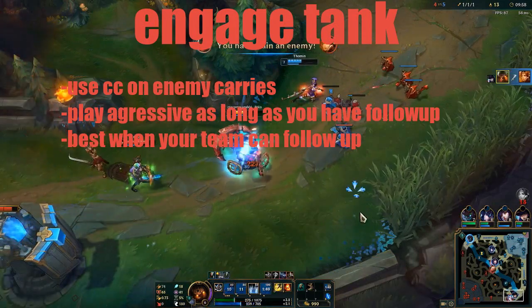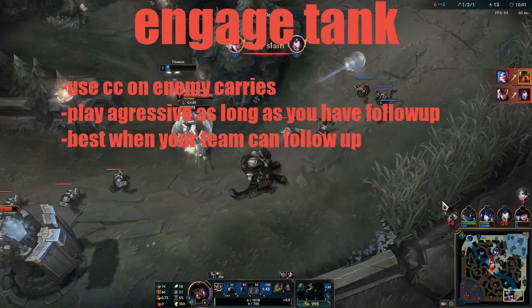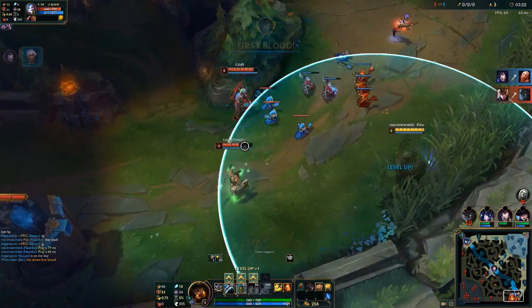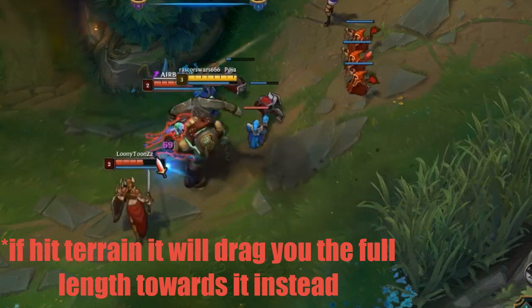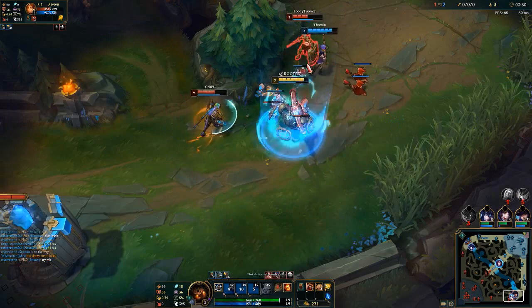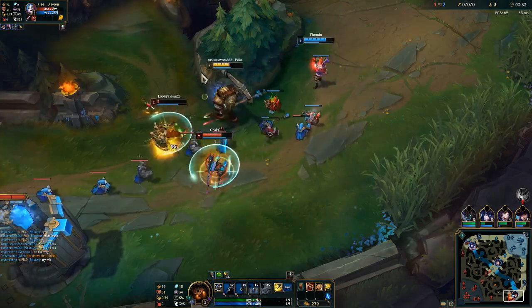It's basically the opposite — you dive in with whoever can follow you and CC the carries. This strategy usually works best when you have a team that can follow up. In lane phase, you want to play passive until you get a good opportunity to hit Q, which is a skillshot that, once it hits an enemy champion, drags you towards them making you meet at a midpoint — CC'ing them in the process. After that you follow up with an auto attack, causing your passive to proc, which makes them muted for half a second, usually enough in the early game for your ADC to get some nice damage off.